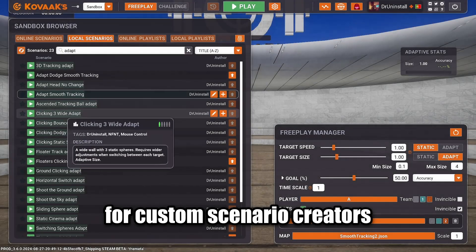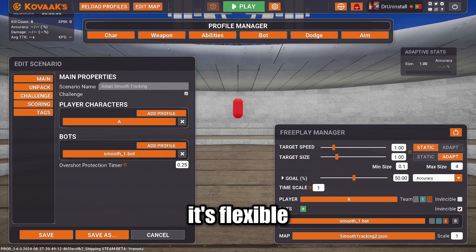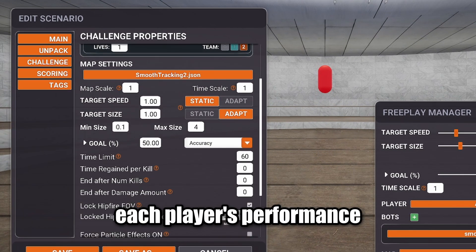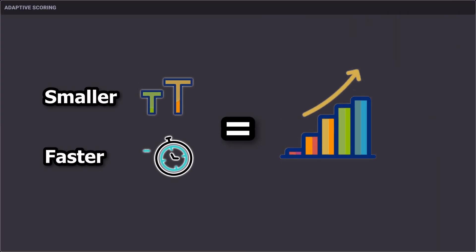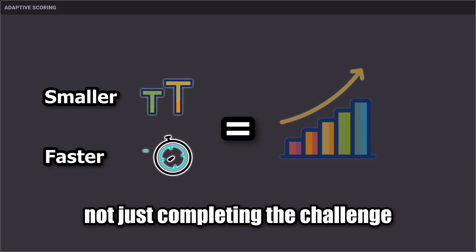For custom scenario creators, you can now integrate adaptive training into your builds. It's flexible — set up adaptive targets that respond directly to each player's performance. The scoring system takes these adjustments into account. Smaller or faster targets will reward more points, ensuring players are recognized for improvements, not just completing the challenge.